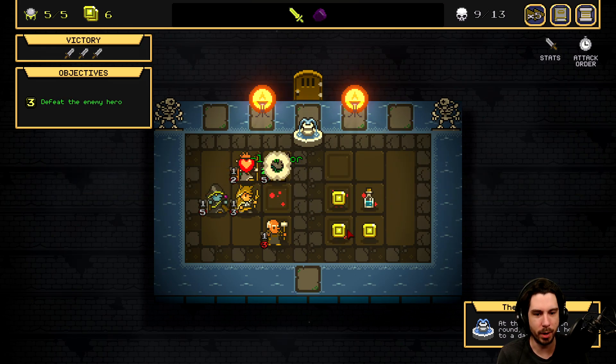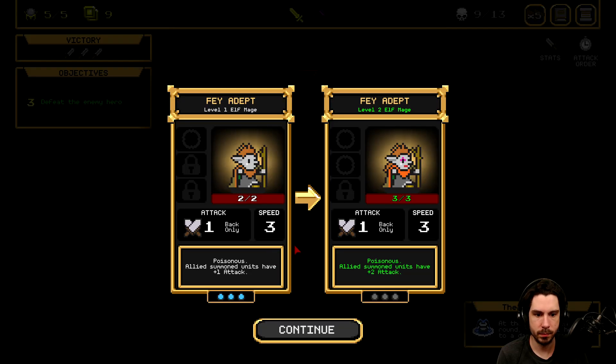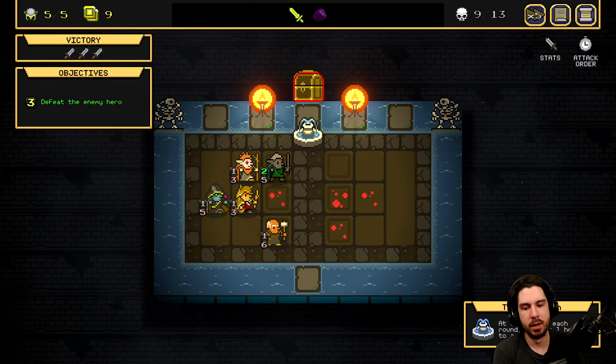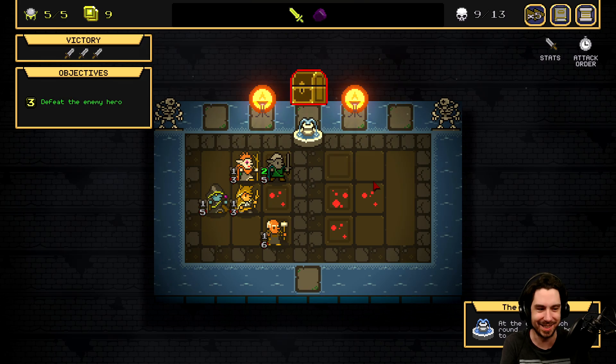That did give the Fae Adept plus one HP and summoned units have plus one attack on top of that — absolutely exactly what I was looking for. We get an extra slot. Now I think we probably upgrade the Summoner next to see if we get even better Doves. It is eye color change on level up.